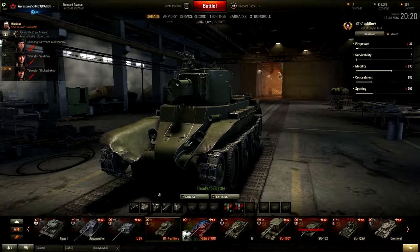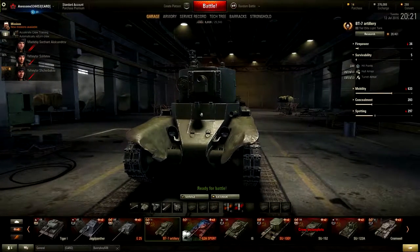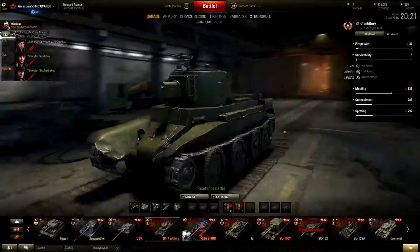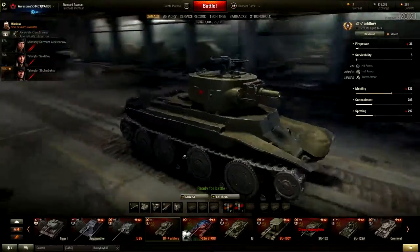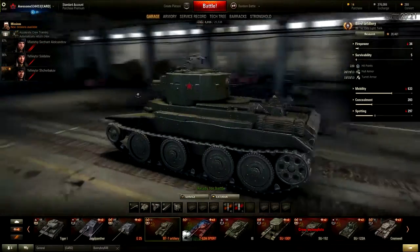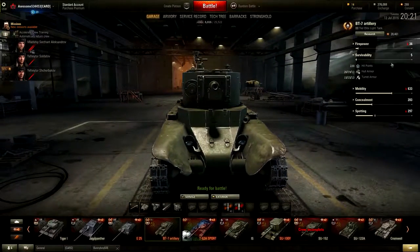Overall the firepower is okay — could be better, could be worse. For armor, this vehicle gets 220 hit points. The hull armor is 20 millimeters at the front, 19 at the sides, and 13 at the rear. The turret armor is 15 at the front, 15 at the sides, and 13 at the rear. Nothing special.